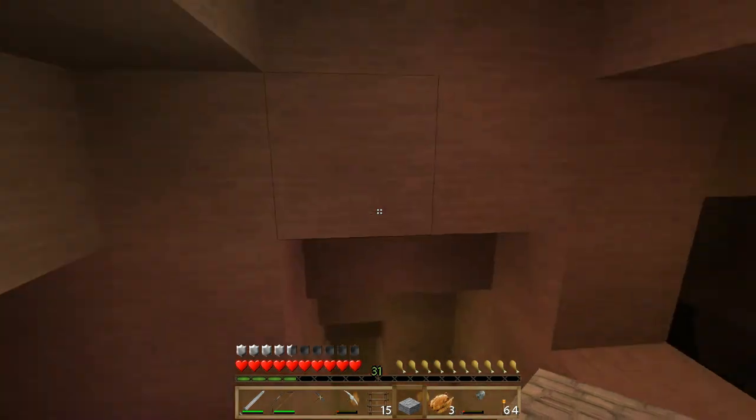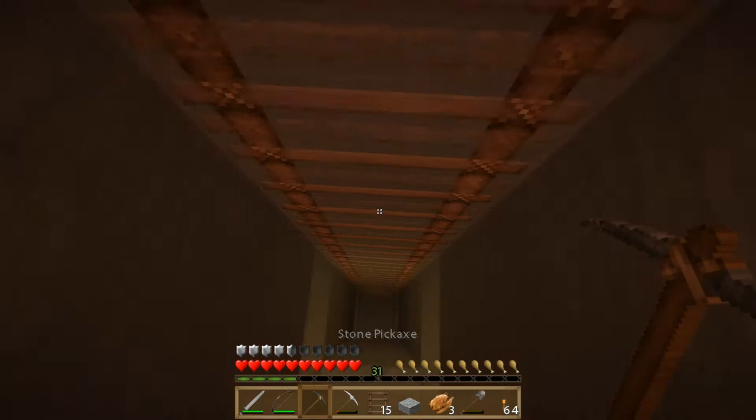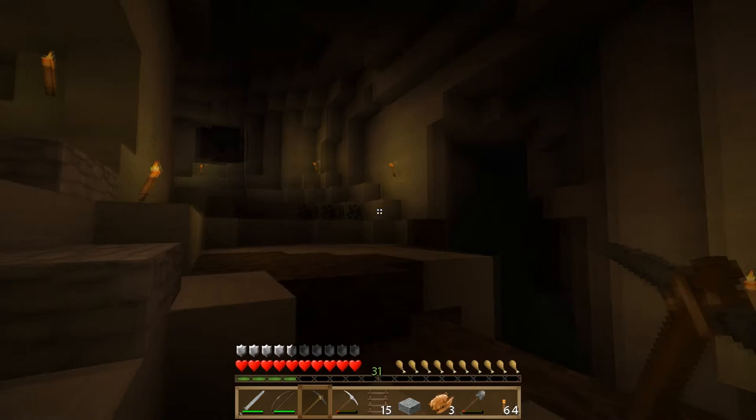Hi guys, we're back, and in this episode we're going to venture farther down into this ravine. We've gotten some more ladders, we've got a brand new stone pickaxe, and we've got some food. We're kind of low on wood - I used most of it to make these ladders, and that might end up being a problem. But we're going to go ahead and venture down here anyways and see exactly what we can find.